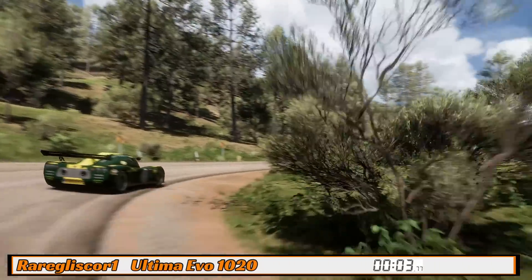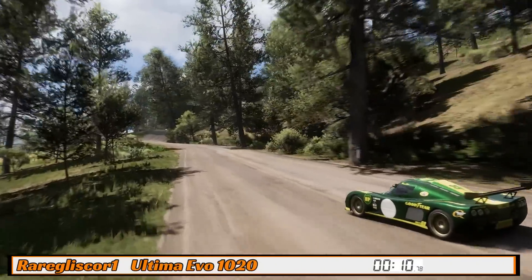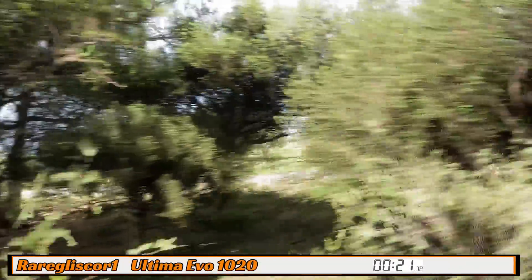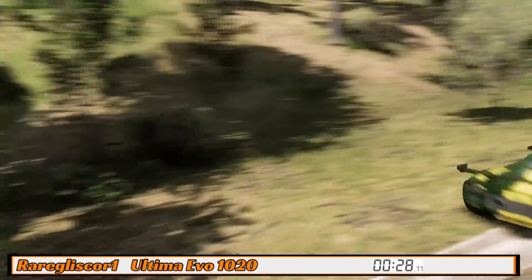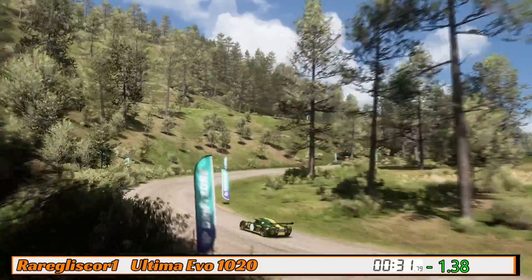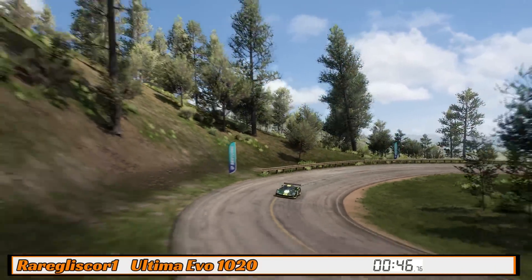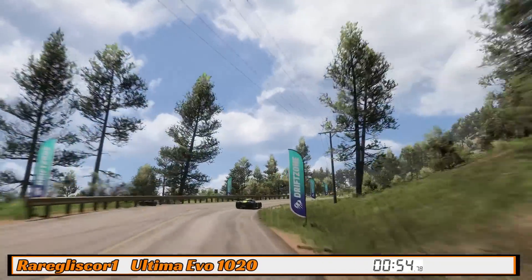Up next, the terrifying Ultima Evo — 1,020 horsepower in a car weighing just over 2,000 pounds. By far the greatest power-to-weight ratio here, driven by Gliska. It's an absolute monster in a straight line but doesn't have the sophistication of other cars here. The straight-line speed is ridiculous, though it cannot carry the same corner speed as some others. It completely monsters the first sector: 31.7 — nearly a second and a half up on the Vulcan.